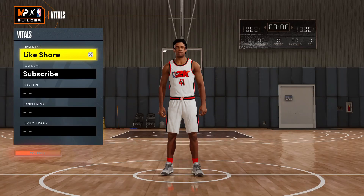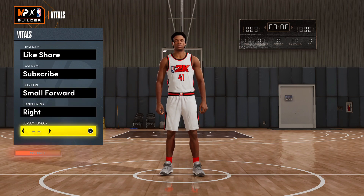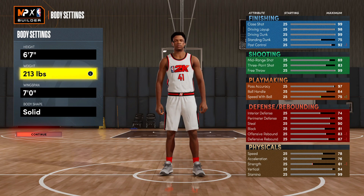What's good YouTube, I got a multi-position defender for y'all today. Hit that like button, hit that sub button. You're gonna be able to guard the one through five with this build. The way defense works in this game you really don't gotta be super tall, but we're gonna go six-seven with this one, and your weight you actually want to go 226.